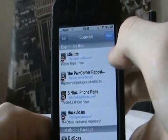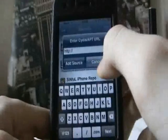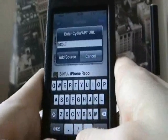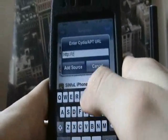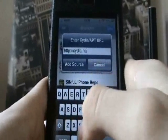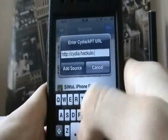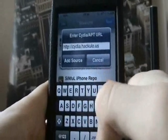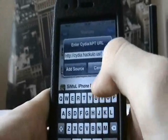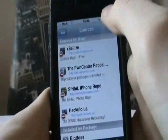Go to Edit, then go to Add, and type in the URL: cydia.hack.ulow.us/ — then click Add Source. I won't do that because I already have the source. Then click Done.